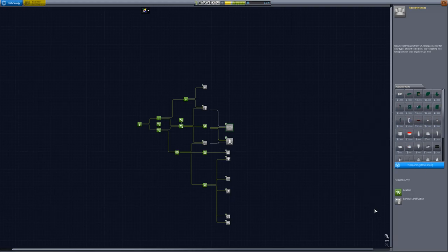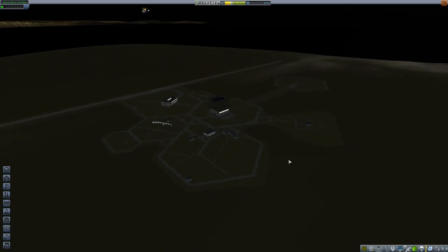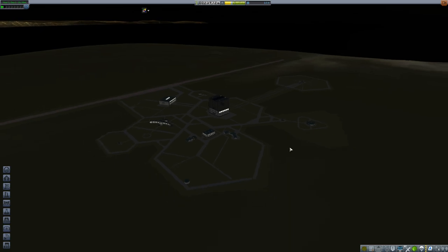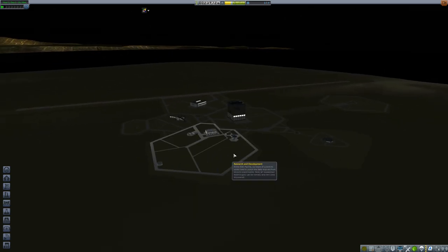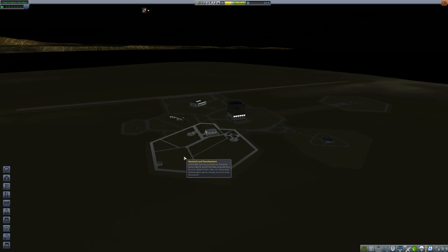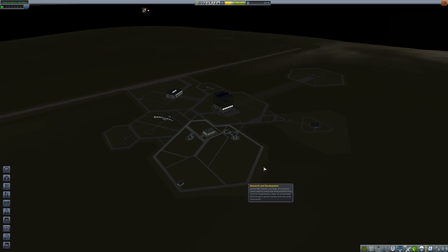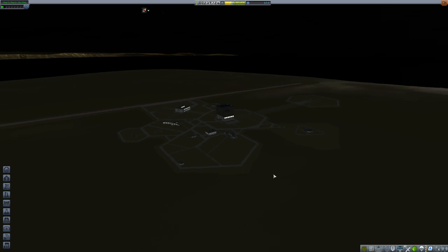Okay guys, that's this episode. Thanks for watching. We have a bunch of contracts left, but I think what I'm probably going to do is collect some more science around the base — each one of these buildings is actually a different biome, a different area classified by the game for this planet. Each one can have science experiments done on them individually for different results. I'm probably going to build a small little buggy and collect science from all of these off camera, which will give me a bunch of science to unlock new tech and do more contracts later. I'll see you next time.